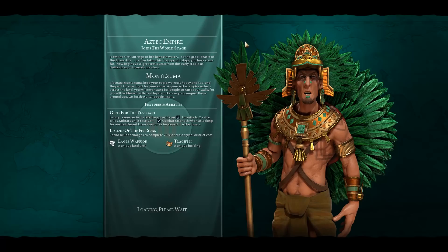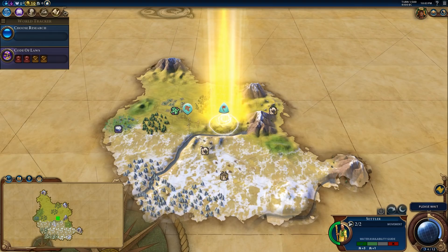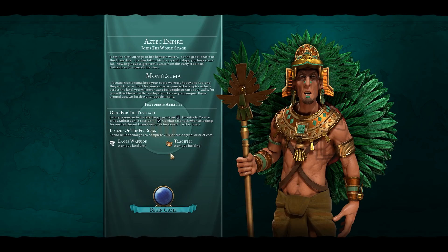So let's get started. We'll talk about the Aztecs' bonuses and various stages of the game. They get extra amenities from luxury resources, which is really nice because new players tend to struggle managing amenities early on. We also get the Legend of the Five Suns, which means if you don't know what to do with your builder, you can use them to boost up a district. They also get the Eagle Warrior — a stronger warrior useful in the early game — and the Tlachtli, which is a slightly better arena. The Aztecs also immediately start with plus four era score.